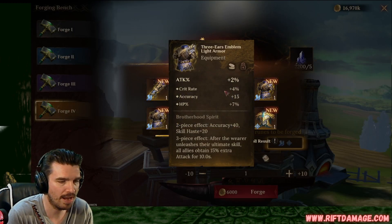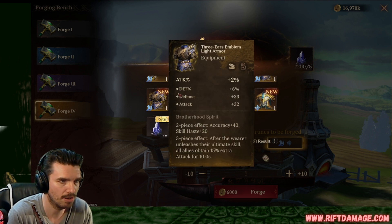Attack armor, crit rate, accuracy, and HP. There we go. Now that's not bad. Hopefully it rolls into crit rate and maybe a little bit of HP, but preferably quad roll into crit rate. That'd be seriously good armor. Attack, defense, flat defense, and flat attack. Not bad armor at all. Flat HP armor. We can get rid of.